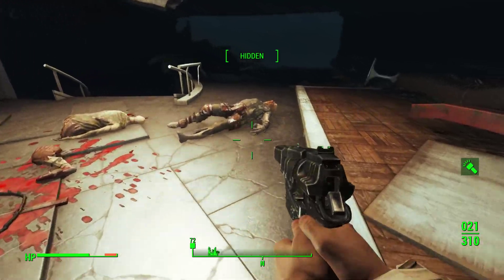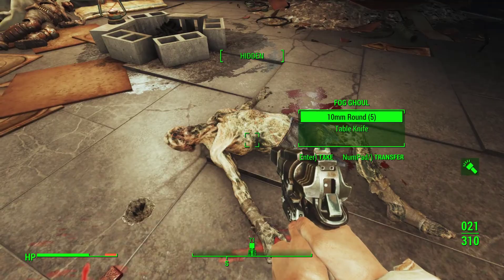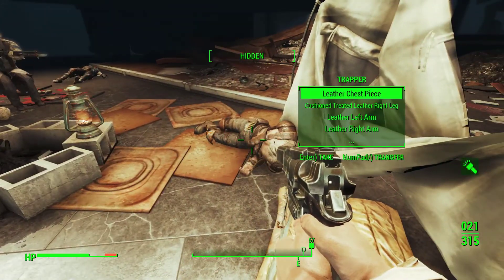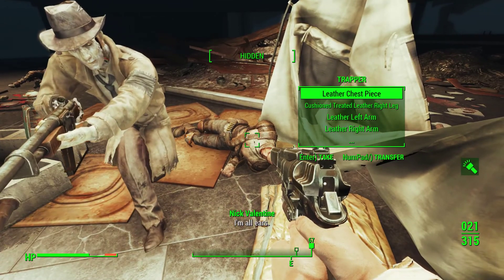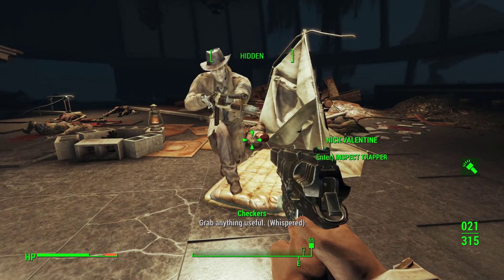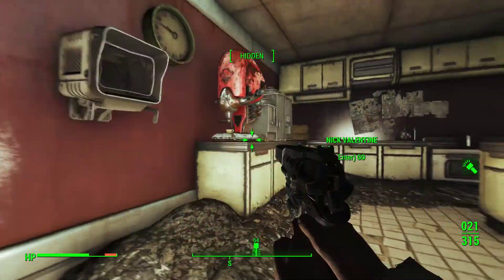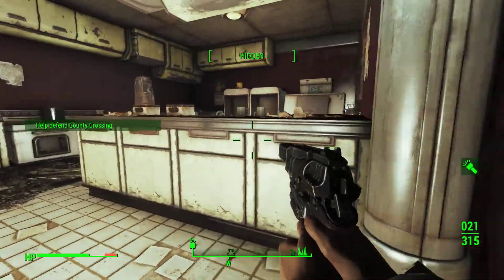Let's see what these ghouls over here had. Some cotton yarn he can keep. Plastic spoon we'll take. Nine bottle caps. Five ten millimeter rounds. Table knife he can keep. This is something I don't usually do, but — grab anything useful. Did that work? It did. I'm learning. I may be slow, but I eventually do try and learn.